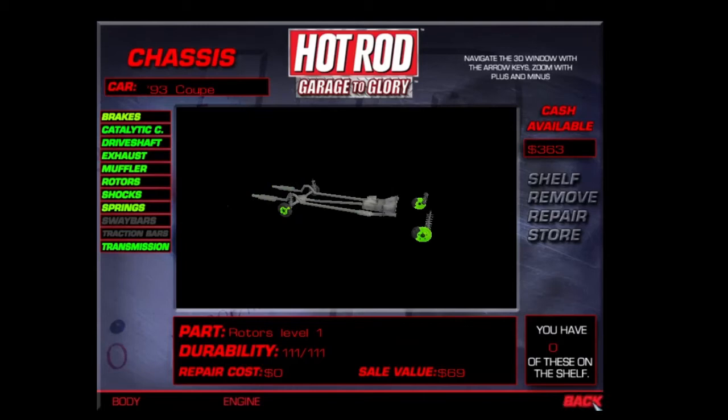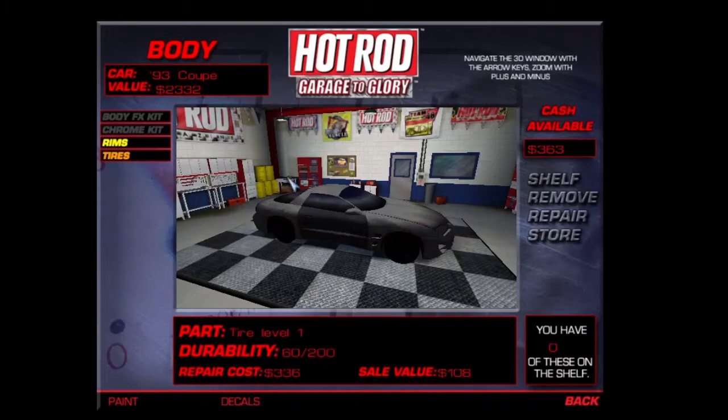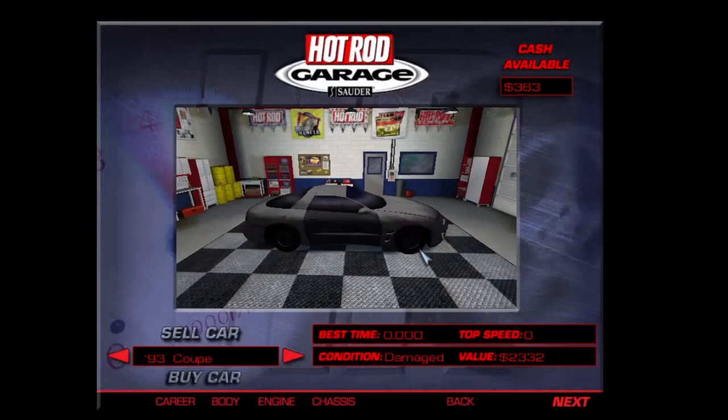Alright. What about the body? Tires — I could use some new tires, but we need to keep some money so that way we can race. Yeah, we're working it out pretty good.